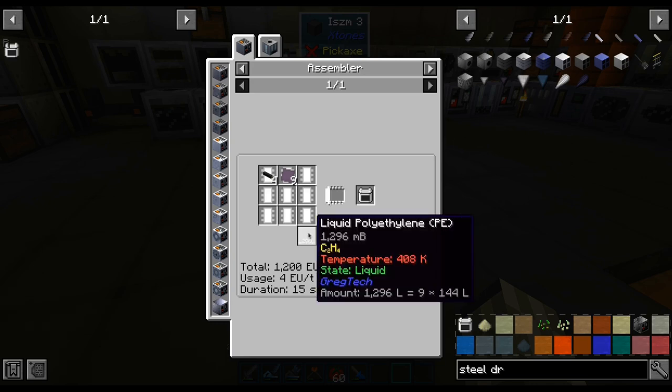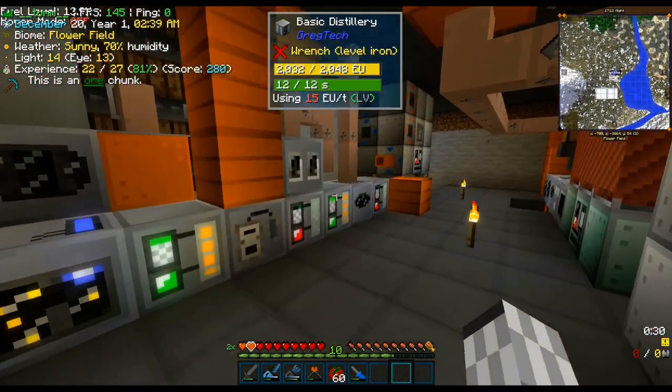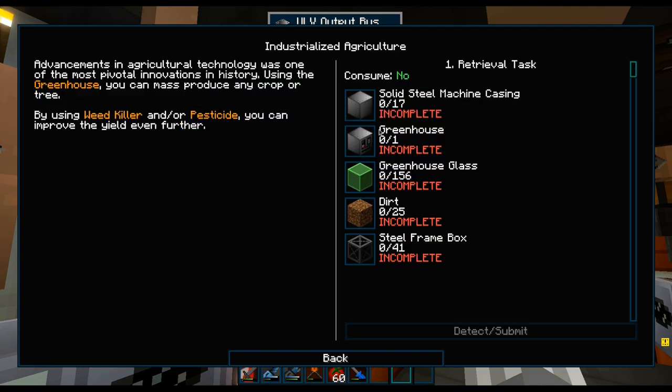And now we start to see that our base won't make it. We need 9 dusts of polyethylene for each battery, and it took about a couple of hours to get just 7. To fix that, we shall step back one tier and work on a better way of obtaining ethylene.